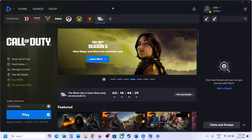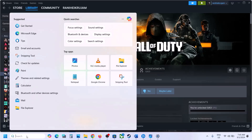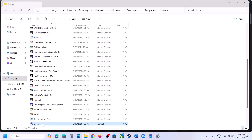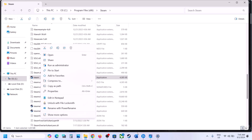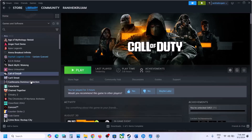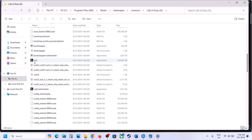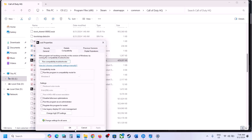The next step is to uncheck compatibility options on the Steam and game exe files. Close Steam first, then type Steam in the Windows search box, right-click and select Open File Location. Right-click Steam, select Properties, go to the Compatibility tab, and if the compatibility mode box is checked, uncheck it. Hit Apply and OK. Do the same for the game exe: right-click the game, select Manage, Browse Local Files, find the exe, right-click Properties, uncheck the compatibility box, hit Apply and OK.